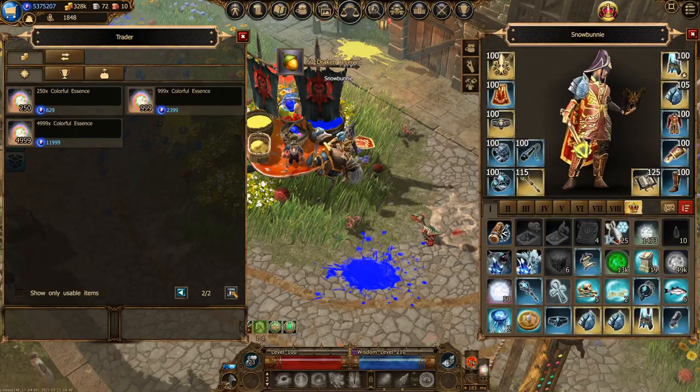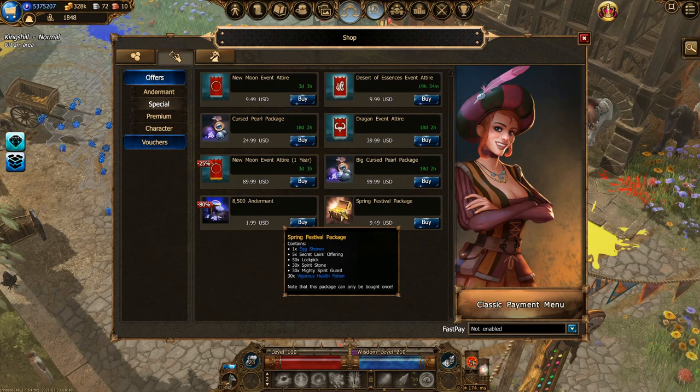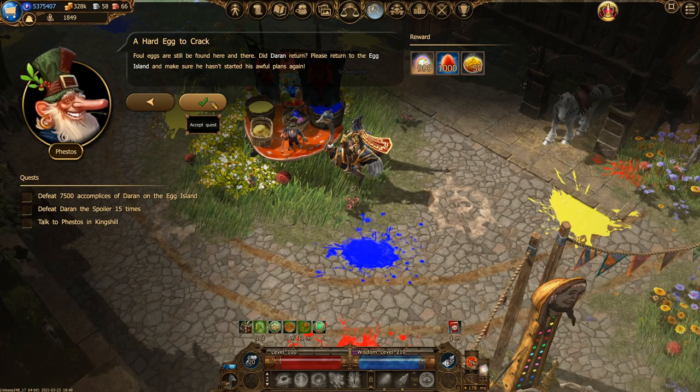Moving on to the tips. Taking your credit card out is the fastest way to complete the event — there's everything from buying colorful essences to straight-up buying event progress. There's also a special package in the shop that can give you something called an egg shower, which is probably some kind of buff to increase event progress drops. If you're not keen on using your credit card, remember to take the repeatable quest A Hard Egg to Crack. After 15 runs, you should be able to turn it in for some legendary colorful essences, event progress, and spring dust for entering egg island.